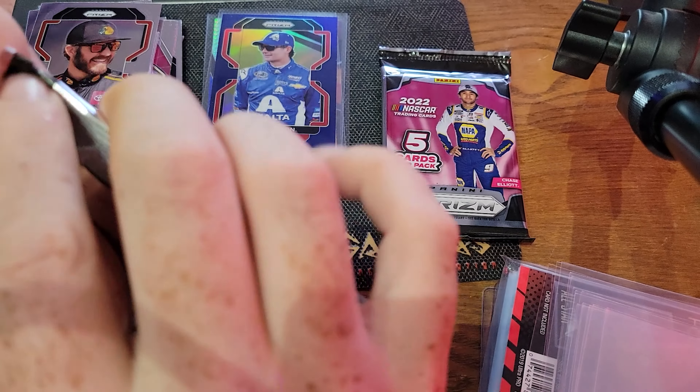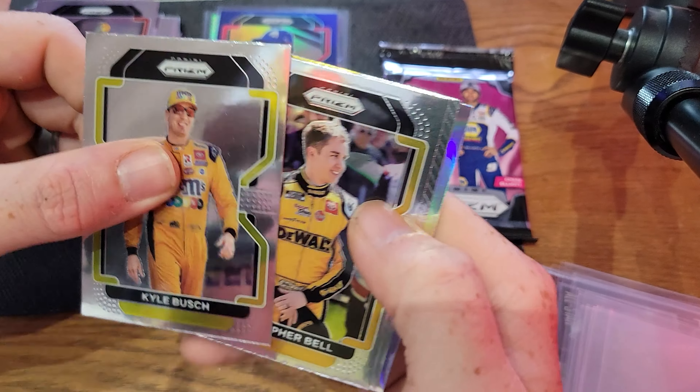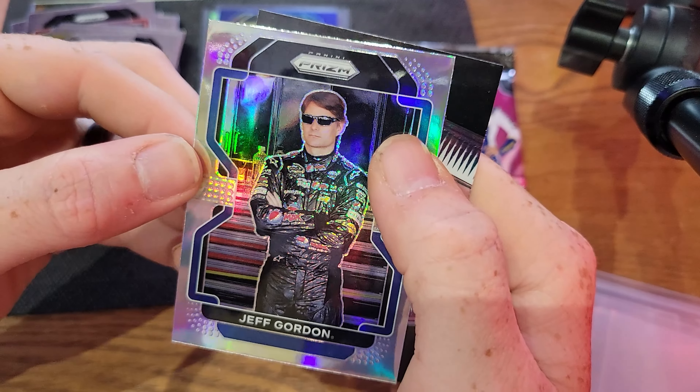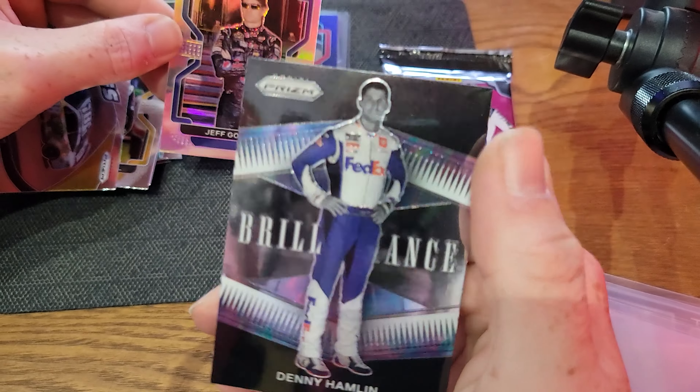That Jeff Gordon blue is sitting really nice. Those blues used to be really sought after as a very limited retail parallel — the 2016 stuff and football versions demanded a lot of money, though it's not really translating to the NASCAR market as much. Joe's fifth pack: Kyle Busch on the front, a silver in the back, Christopher Bell, Rides Kyle Busch, and then Jeff Gordon silver Prism in his Pepsi uniform. This has been a Jeff Gordon box! Really nice. And then Denny Hamlin Brilliance.